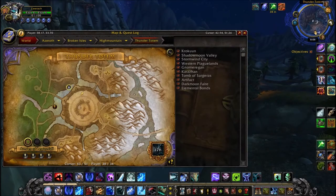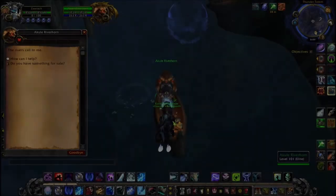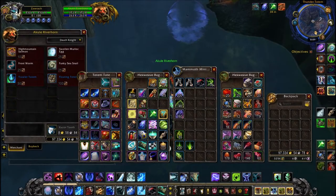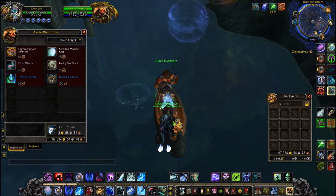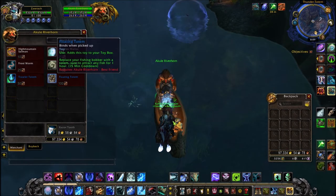In patch 7.3, Blizzard added some new fishing NPCs across the Broken Isles. The first one was here in Highmountain, just next to Thunder Totem. You'll find a cool Riverhorn in his boat, and from these NPCs you can buy the baits, or buy the fish relative to that zone, some new pets, some new toys, and even a cooking recipe on one of them.